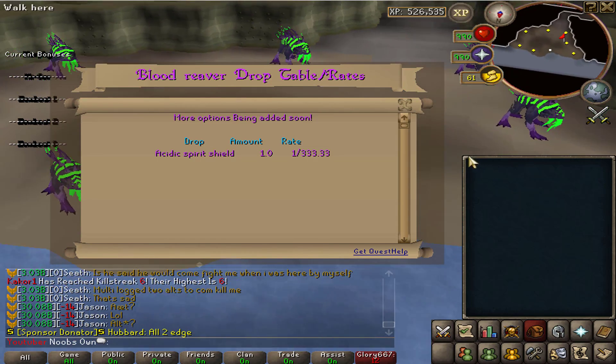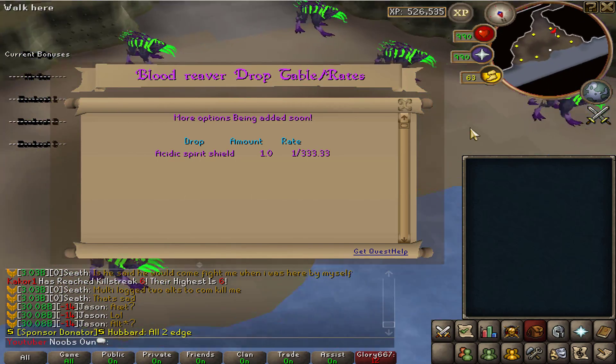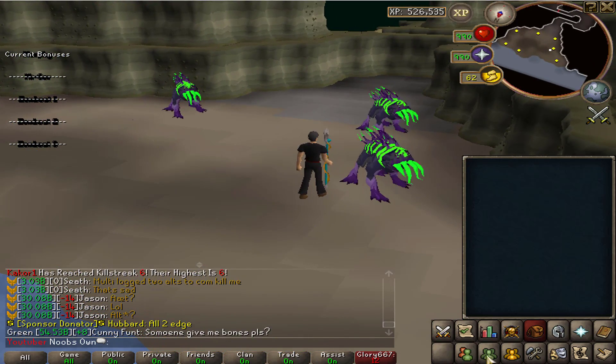This boss or monster NPC looks really dope in my opinion — it only drops the acidic spirit shield, which is a custom spirit shield for this server. But the NPC itself looks amazing with the green and purple coloring.